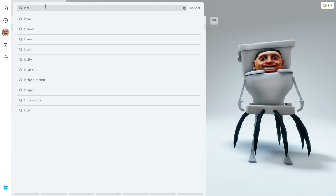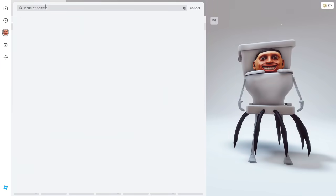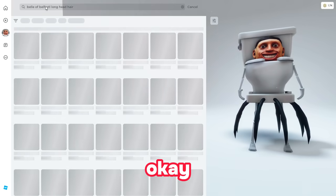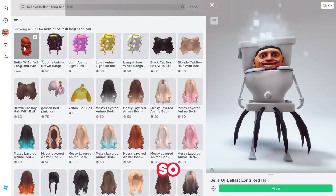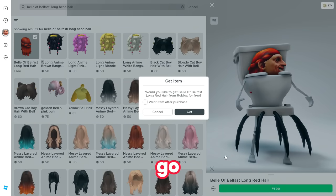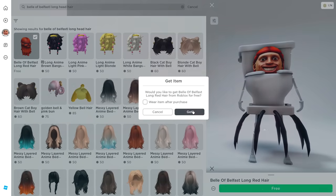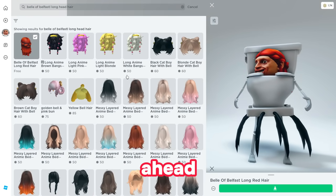Search for 'bell off belfast long head hair' — this is exactly what you have to search and you will be able to find this free item. This will help us in getting the free headless, so go ahead and claim this free item and follow the steps to get the free headless.